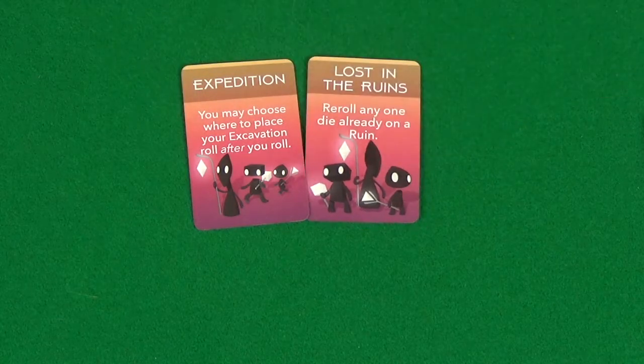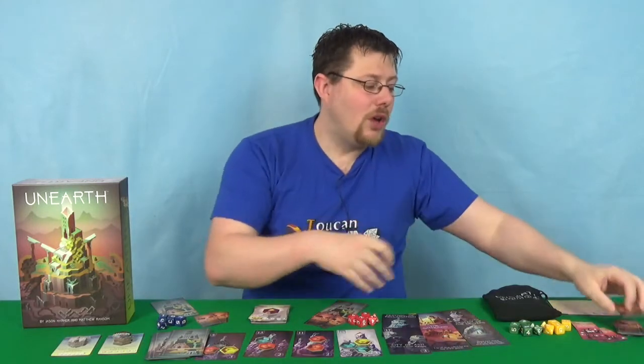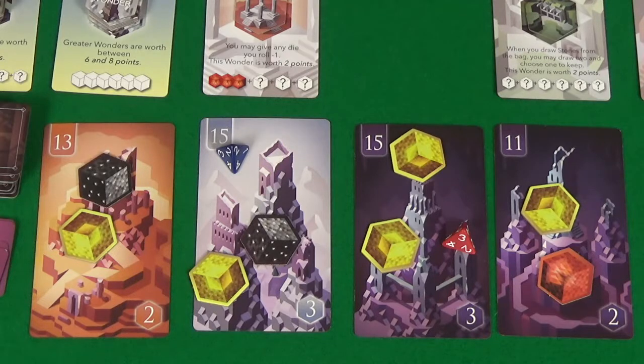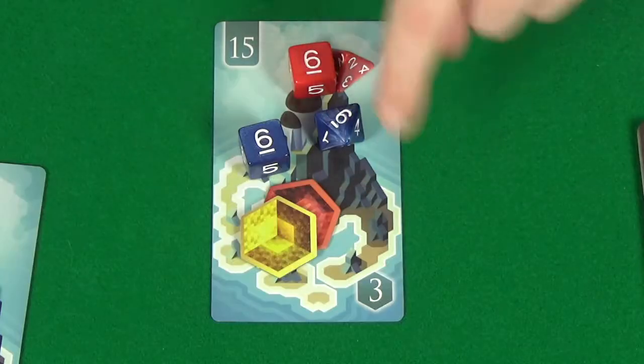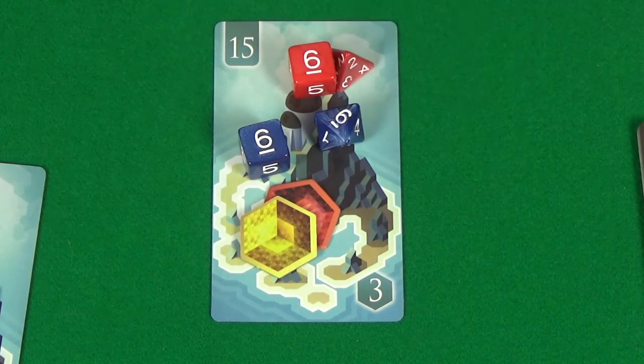The way it works is on your turn, you'll first play any of these special Delver cards that will adjust dice that are out or how your dice are going to roll, and then you'll pick a dice and roll it onto a ruin. You'll pick ahead of time what ruin you're rolling it on. When the ruin is filled up, meaning there is a number of dice value equal to the number on the ruin, it will then pop.